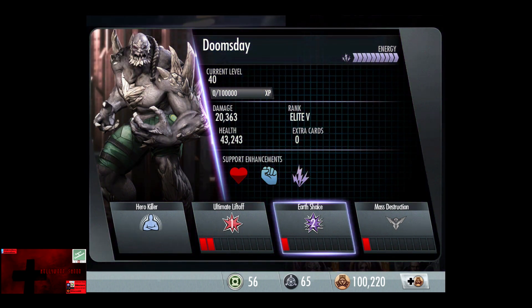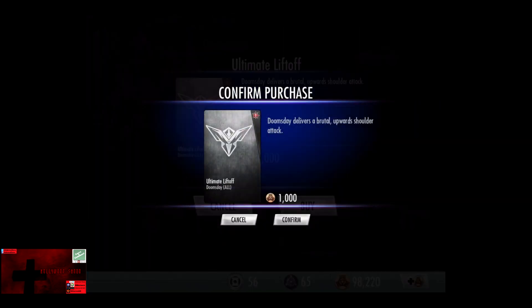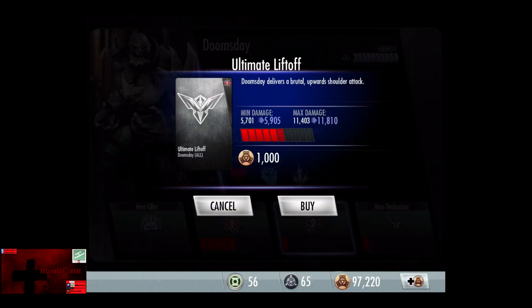Ultimate Liftoff does have one promotion currently, so use the 11% rule to find out the base damage. At rank 3 it goes to 4,887 to 9,774. Another promotion to 5,294 to 10,588. Fifth promotion to 5,701 to 11,403. Then 5,905 to 11,810. 6,108 to 12,217. 6,312 to 12,625. 6,516 to 13,032. 6,719 to 13,439.